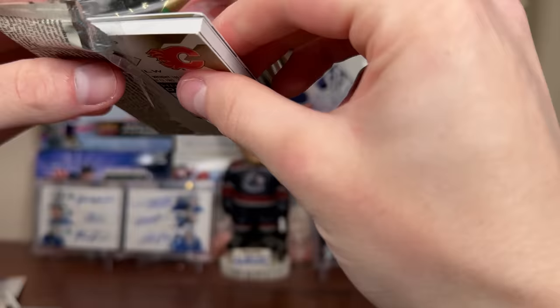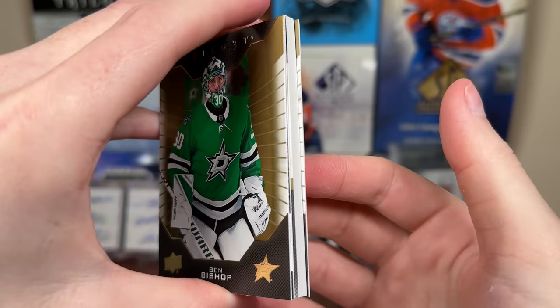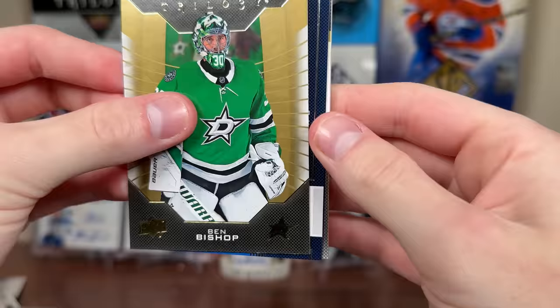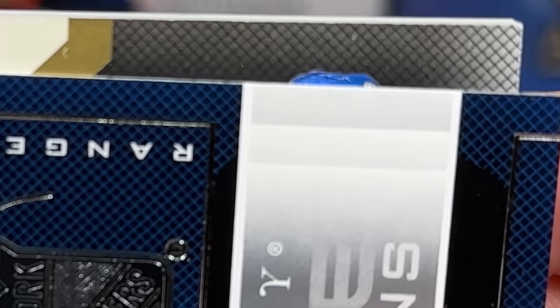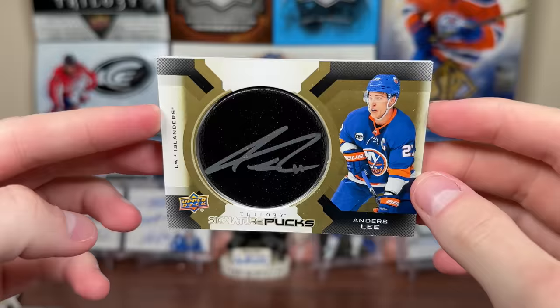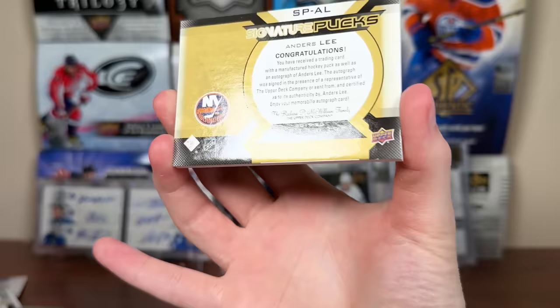We got four packs left — let's do 19-20 Trilogy. We got a thick card here, that could be interesting. Could be a Signature Pucks — I'm just going to guess it's a Signature Pucks. Ben Bishop, Johnny Goodrow. Leibor Hayek, Rookie Rendition. So how am I going to figure out this card? We got a helmet here — it's a blue helmet. Islander Lee. Anders Lee. Good player. Signature Pucks — decent pull from a loose pack. 19-20 Trilogy. Lee Signature Puck, Silver Rank. Nice looking card, he has a nice auto there. Can't complain — solid loose pack pull.